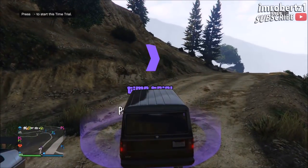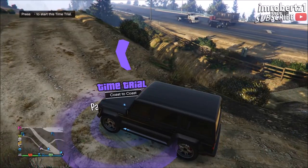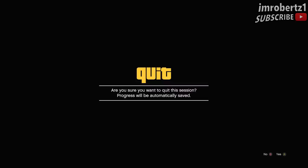Now drive over any time trial circle then hit right on the d-pad to start the time trial. Once the time trial starts up, hit down on the d-pad then go to any single player mode character.